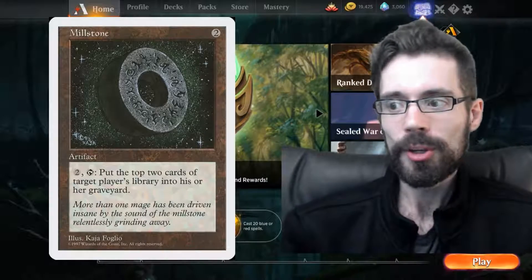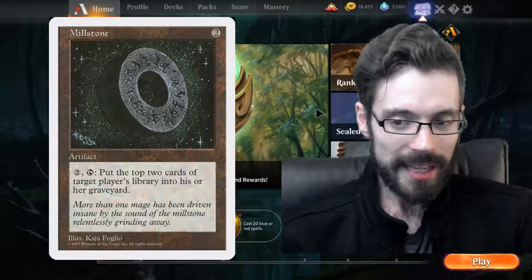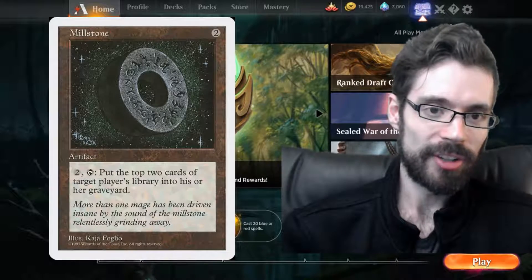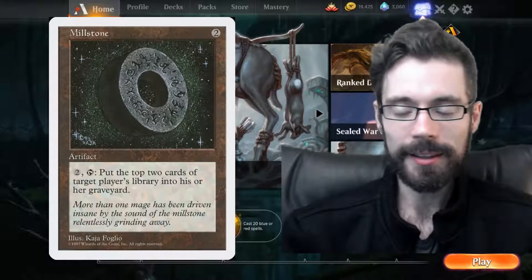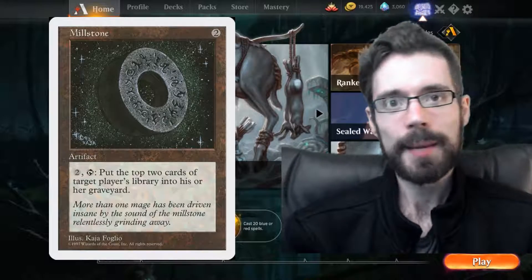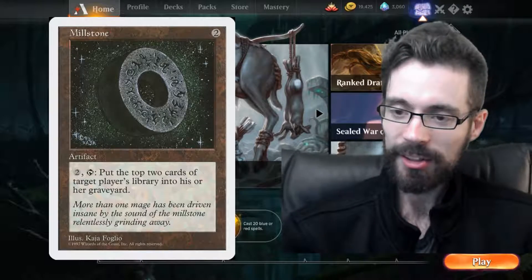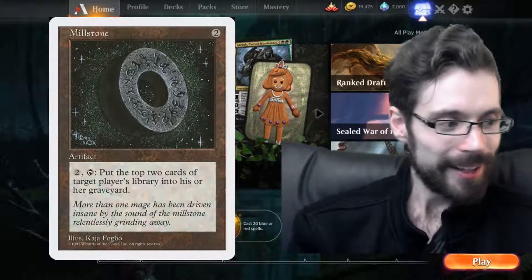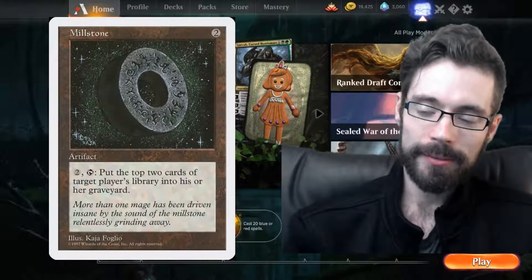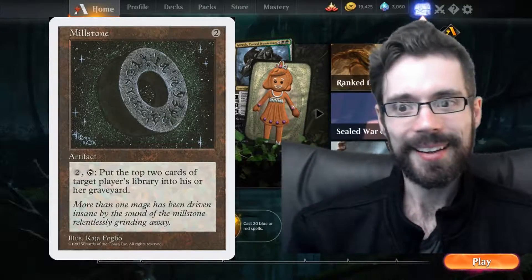Anyway, those are a few cases when you'd want to mill your opponent. But generally, always look to target yourself whenever possible — even without a way to capitalize on it, you don't know exactly what's in your opponent's deck, and they often have ways to gain advantage off graveyard cards, especially in the current meta. That's a quick video addressing something I see happen a lot in Arena. Hopefully some of you found it educational or at least a little entertaining. Thank you for joining me — if you like the content, give it a like, a subscribe, and a comment. Keep checking out for more video game and Magic the Gathering content. Thanks so much, bye-bye.